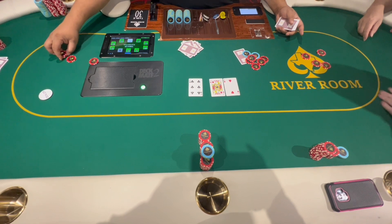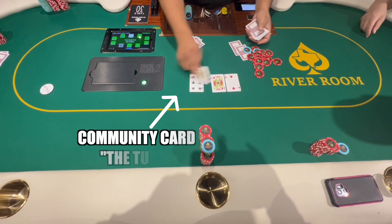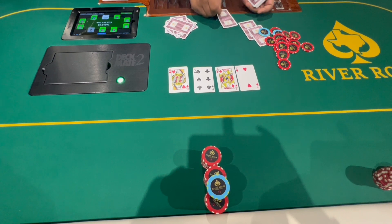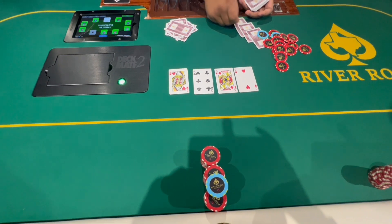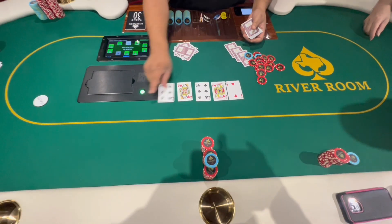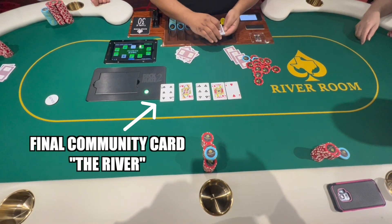Now the second round of betting has concluded, and the next community card — known as the turn — is added to the board. The third round of betting starts to the left of the button, meaning this player is first to act. He has the option to check or bet, and he checks. The other player also has the same options and decides to check as well. When all players check, that betting round has concluded, and the dealer puts the next community card up on the board.